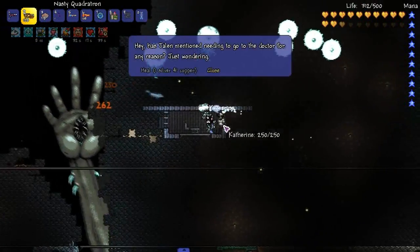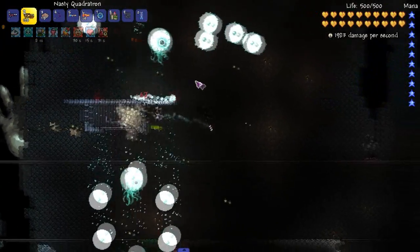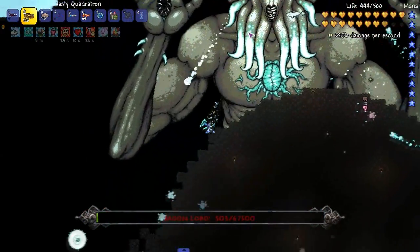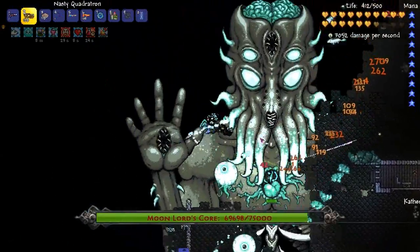Alright, just destroy everything and camp out here. Wait for the eye to open — it's open. Nope. Okay we're good. Alright, that's gone — now it's time for the core. The best part of the Moon Lord is the core.